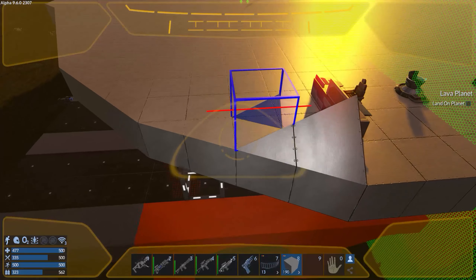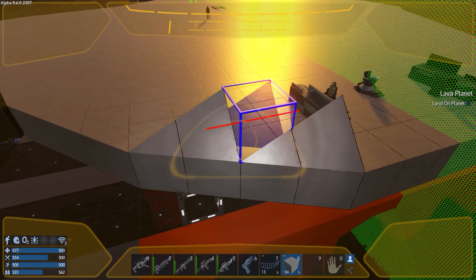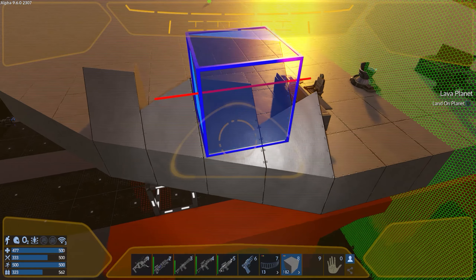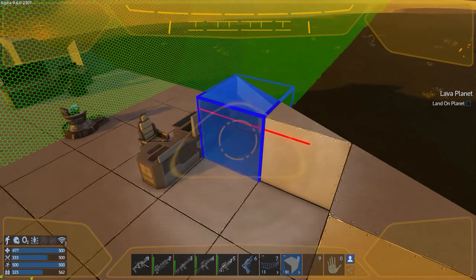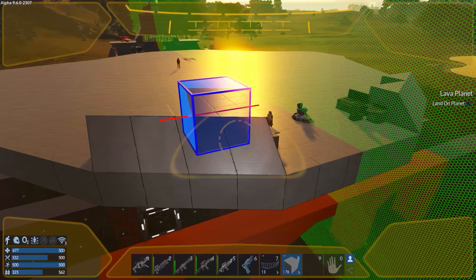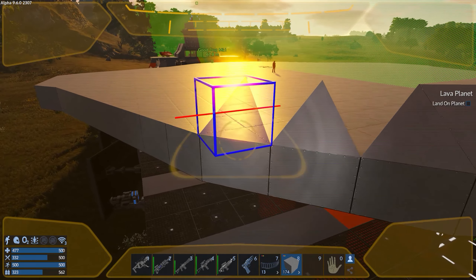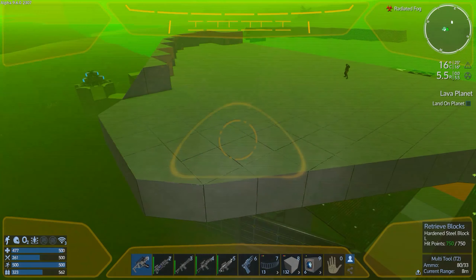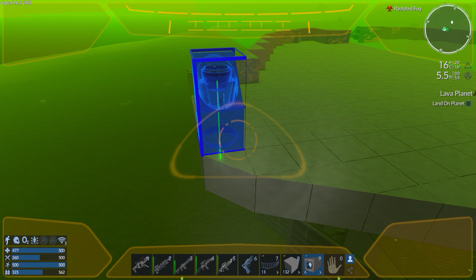I'm going to experiment with getting some contours in sooner rather than later and see what that leaves me in terms of options. Suppose those things are right next to each other. We can do this — excellent, very good. This is actually going easier than I anticipated. These things protrude — oh, but that's okay.